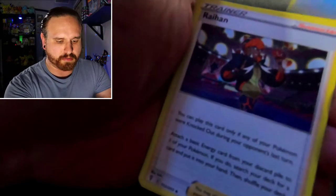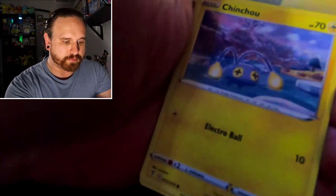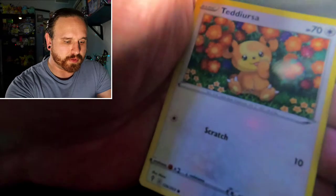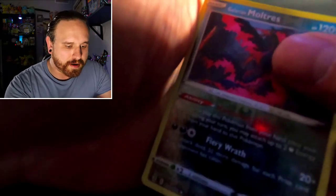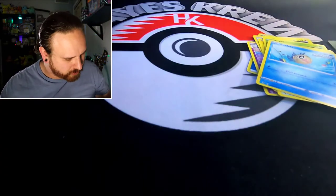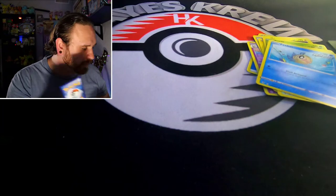Come on, we need a good hit here. Water Energy, Rehan, Riombee, Flaffy, Chinchow, Petlil, Dino, Teddiursa, Phoebus, reverse holo Moltres, and a non-holo rare Empoleon. Wow, I could have sworn — but hey, that's pretty cool. Another Alternate Art Moltres!